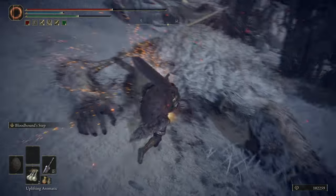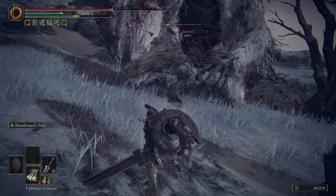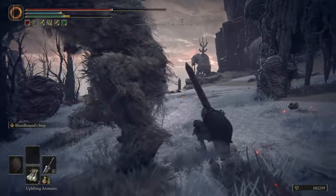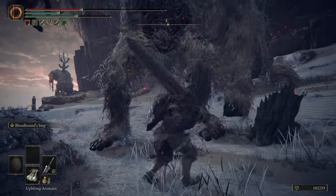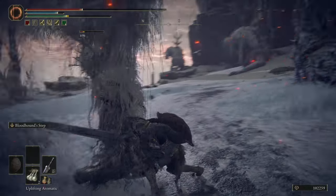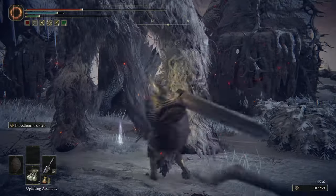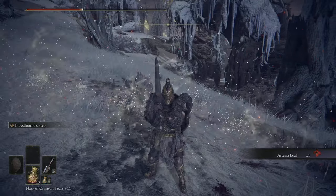In any case, we're obviously going to want to come over here. Big heavy weapons work pretty nicely against its legs. I'm playing a little sloppy — that's what happens when I'm playing live. And there we have the arterial leaf. That seems to be all it drops, so at least that's one good thing.